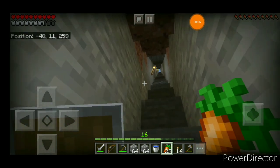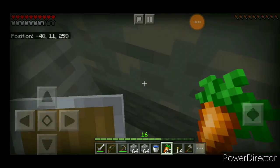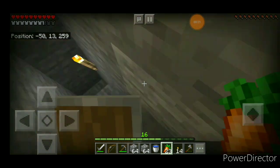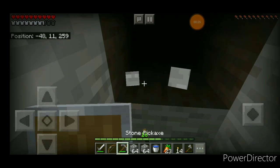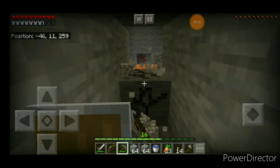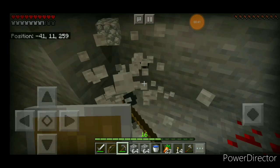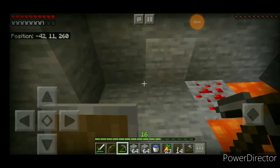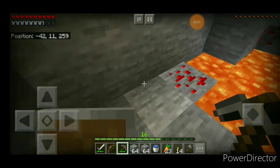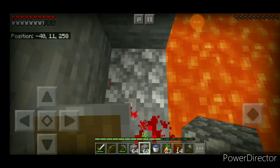So guys, I just came from there down to Y 11. Why Y 11? Because diamonds can be found below Y 16 and above Y 5. Most players agree they generally choose Y 11, 12, or 10. We came across a lava lake — actually it's a lava pond. Many people suggest digging around Y 11-12 because that's exactly the middle ground — it's not too high or too low for finding diamonds.